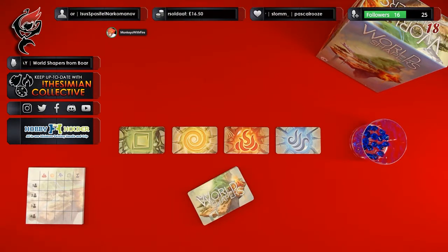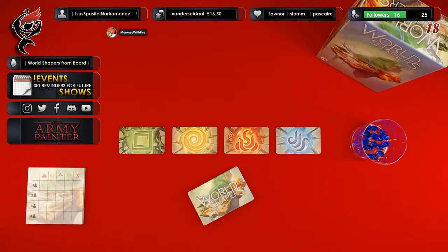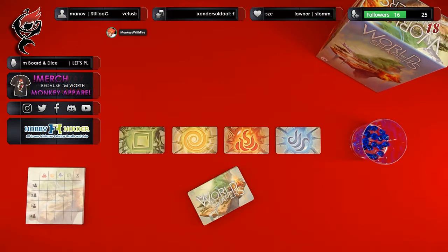As I explained, World Shapers is a tableau building card drafting game. Each player is going to be dealt a number of cards — in a two player game, we're going to receive six cards. We take one, play it, and pass our hand of cards over to the next player. They will pass their hand back to us. We now have five cards, take another, play it into our tableau, and pass the deck back. This goes back and forth until there are no cards left and we will have built up a selection of cards within our tableau. That's the first round — we repeat this two more times to end the game.